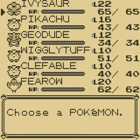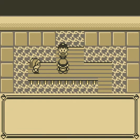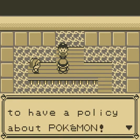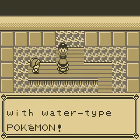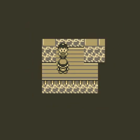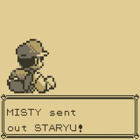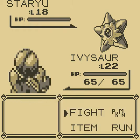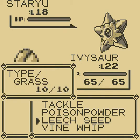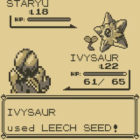The two Pokemon you need are Ivysaur, and as backup, Pikachu. Level 18. First, use Leech Seed. Don't worry about taking damage — just use Leech Seed.